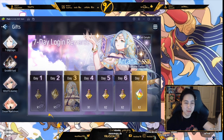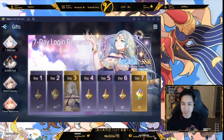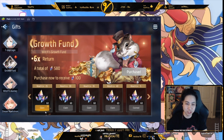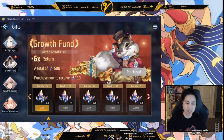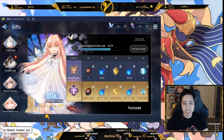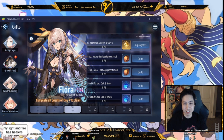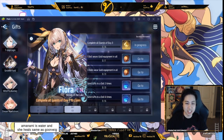The Battle Pass section has a seven-day login where you get Arcana on day three. There's also a Growth Fund — if you're getting the battle pass, get the Growth Fund first. It's 15 dollars and gives you a lot of crystals — better value than just buying the pass outright. It's like 30 bucks for 128 crystals, so the Growth Fund gives more. Then use those crystals to buy the battle pass. Laura, the witch journey character, is a permanent event but you had to wait until seven days from launch.